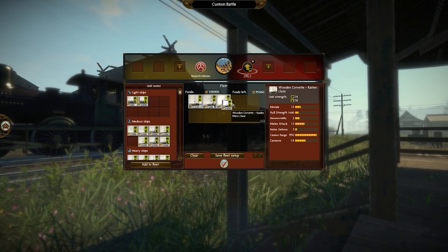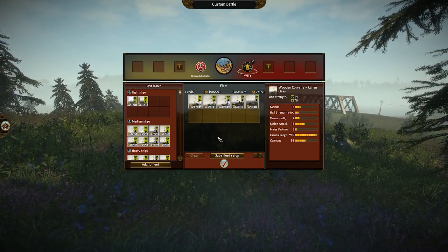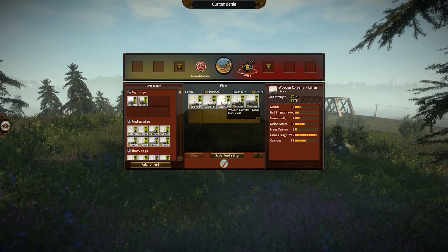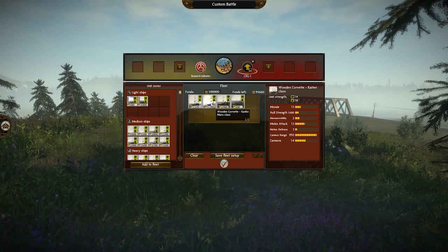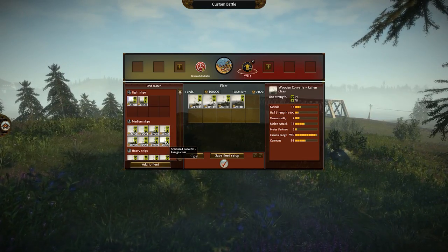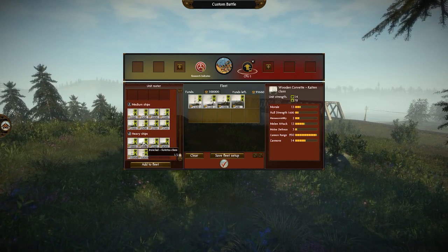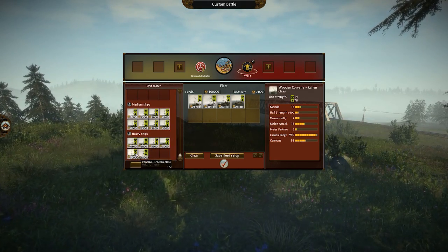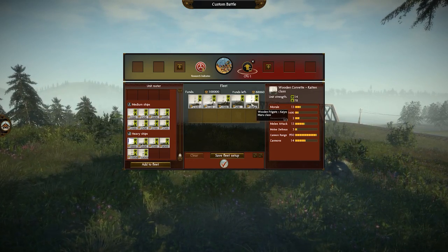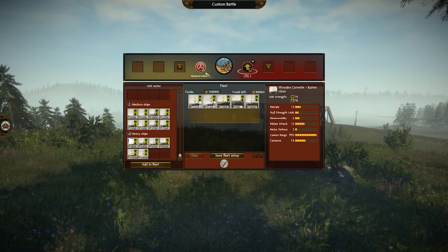This game right here is Shogun 2 Total War, which is just a fantastic real-time strategy game focused on Japan. This is one of the expansions — Fall of the Samurai — that focuses on the conflict there in the 1860s and 1870s. That was the conflict between the Shogunate and the pro-imperial forces, where various Western powers were sort of hanging out on the sidelines and trying to manipulate things.